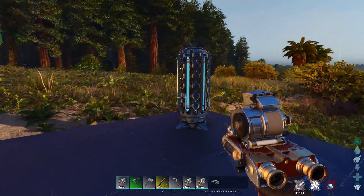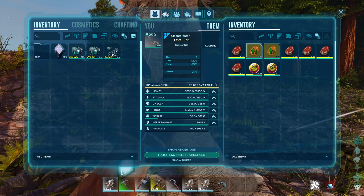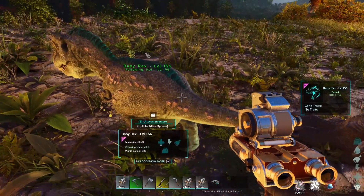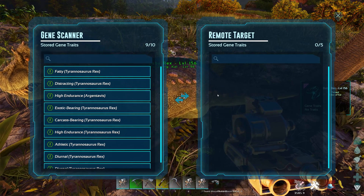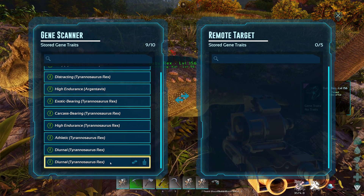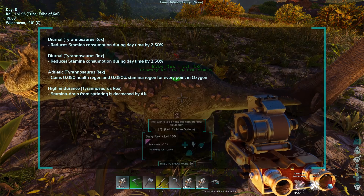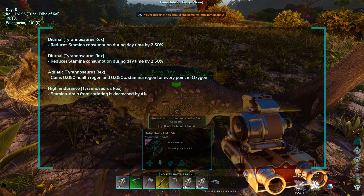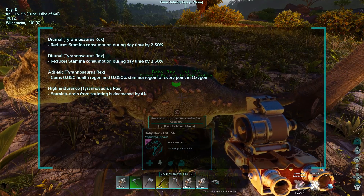Now that we know what traits are and how to get them, let's show how we can actually give them to creatures. We can hatch an egg and now we have a baby rex. The term 'baby' just means anything that's not an adult, so we can give traits to any non-adult creature that we've bred up, or even wild babies. We can give them different kinds of traits. Holding H shows what each does — 'diurnal' reduces stamina consumption during daytime by 2.5%, and notice that two of these stack, so now we have a total of 5% reduction.